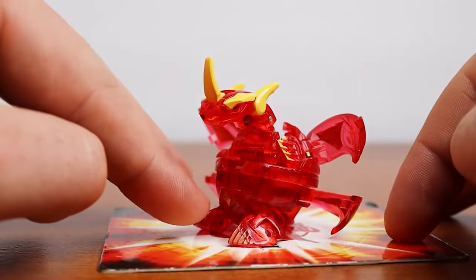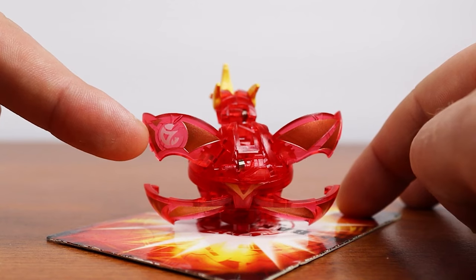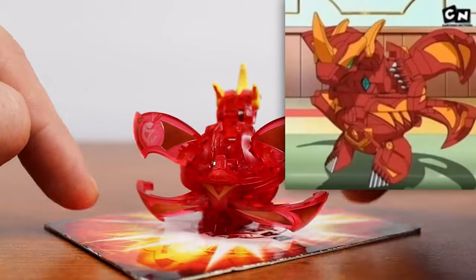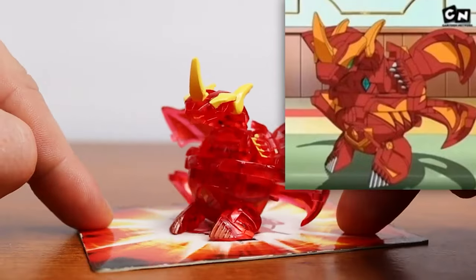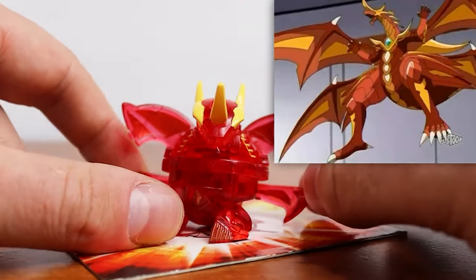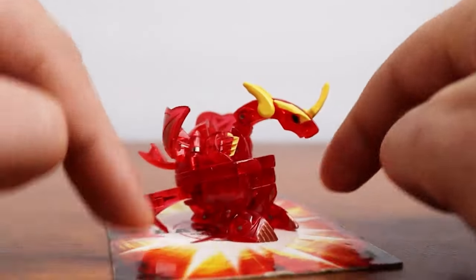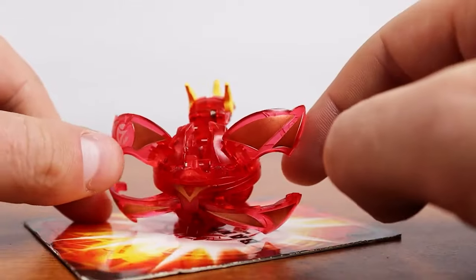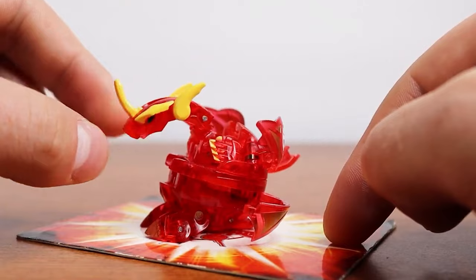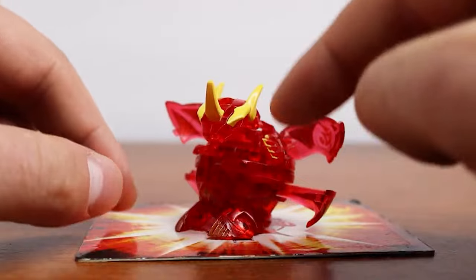Cross is a super interesting Bakugan just for the spinning and all that. The Pyrus symbol is on the wing — this one's a little lopsided, pointing towards the right rather than sticking straight up, which is interesting. But still on the wing, so we've definitely got some crazy consistency there. Aside from Infinity, who had his on the head, otherwise they're on the wing — so you can just tell Infinity was kind of a fluke. Cross Drago keeps that bronze look on top of the red, with the yellow horns and yellow hands. Super hard Bakugan to find — if you do happen to get one, consider yourself very lucky because they're very sought after.